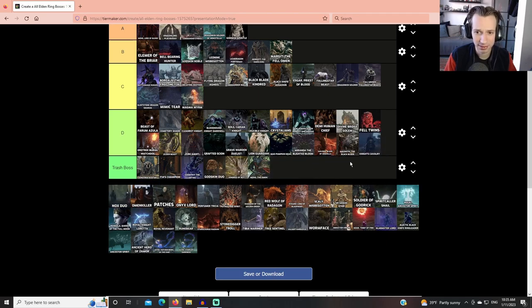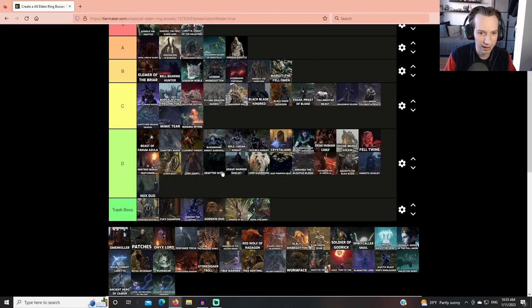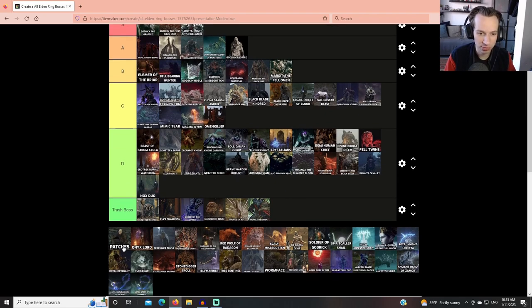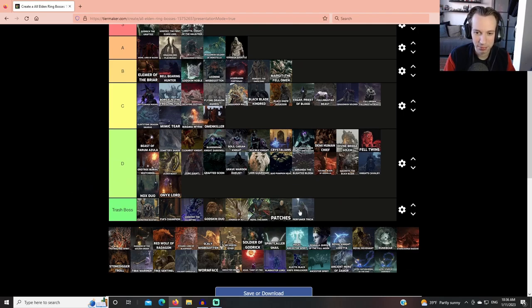Knight's Cavalry is just Ringwraiths — generic knight enemy. Nox Swordstress duo is straight out of Bloodborne but a boring version. Omenkiller is basically a Capra Demon — good as a reference, but just a little bit over-tuned. Patches is just Patches — fuck Patches, all my homies hate Patches, he's going into Trash Boss tier. Onyx Lord shows up in a couple of places and is boring — some gravity attacks but everything is too easy to avoid. The Perfumer boss is shit — we don't want to see Perfumers on the best of days, and this one just has a boss HP bar.